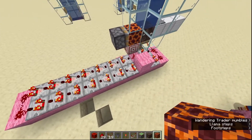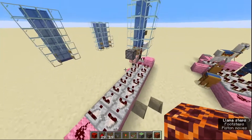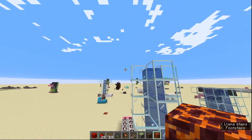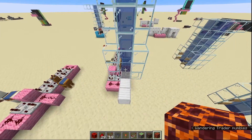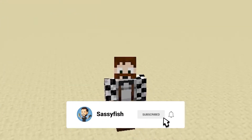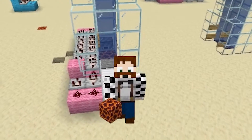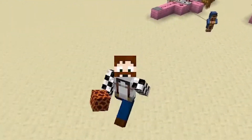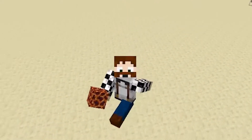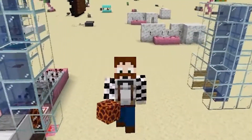All I've done here is added more comparators going this way and more comparators going that way, just to extend that pulse even further. So you can go even longer, which means you can make your water elevators even bigger. You might be able to have one all the way up to 320 using the same method — I haven't tested that though, so give it a go and let me know in the comments. If you've enjoyed the video today, please consider subscribing.